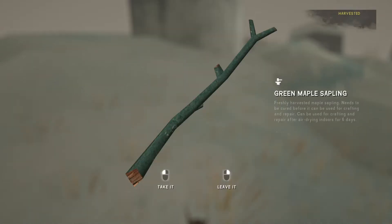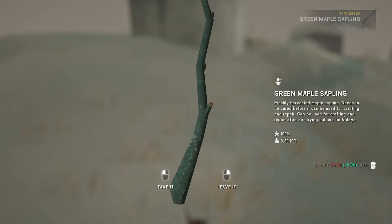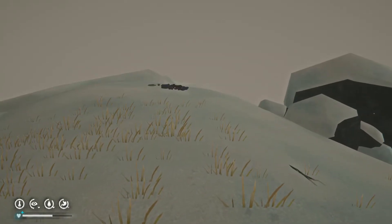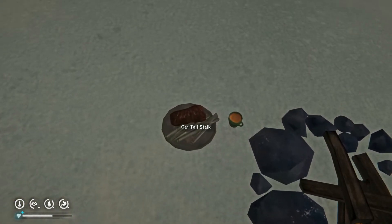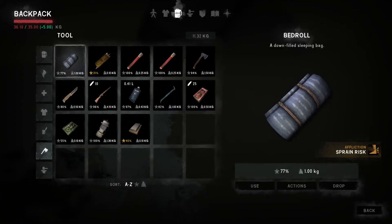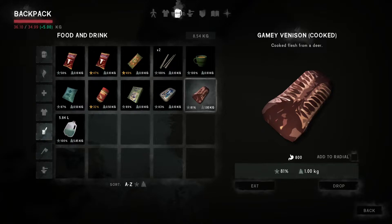Heck yeah, dude! Same thing as the birch. Same description. Oh, hello — cat tail stock. Oh, but I can still eat this. Cooked venison — that's still good. Gamey venison, cooked. Mmm. 800 calories. Jeez.